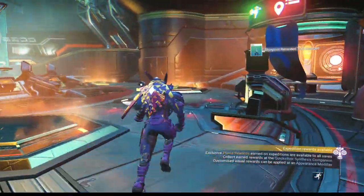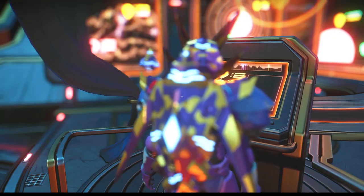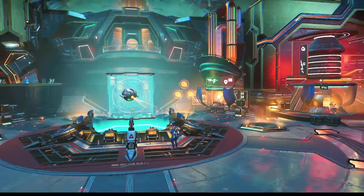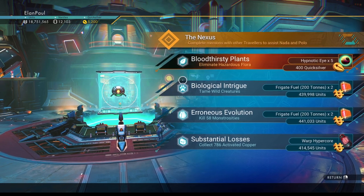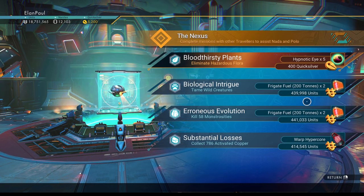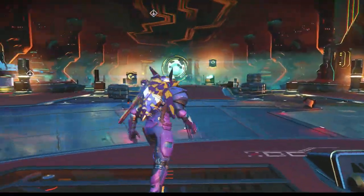For one last thing — we always check every single week for expeditions. It says 'not available, you'll be alerted when a new expedition is available' — not yet. And as you'll notice, if you go enough days playing you will get three icons so you can get more quicksilver. You get 400 quicksilver per mission, up to three missions, then you have to wait a full day before another appears. Maximum of three will be on hold, and you can also grab frigate fuel or warp hypercores here.